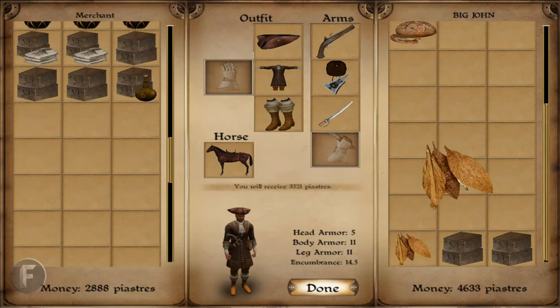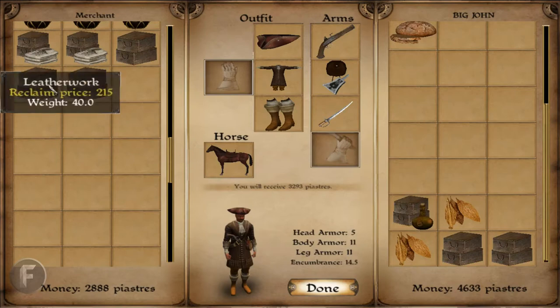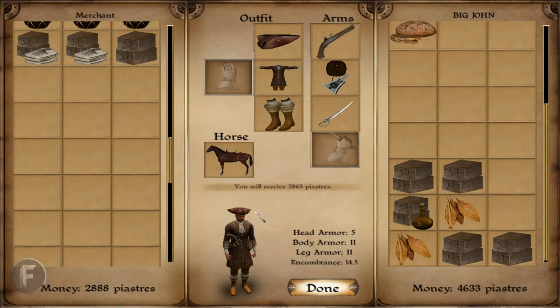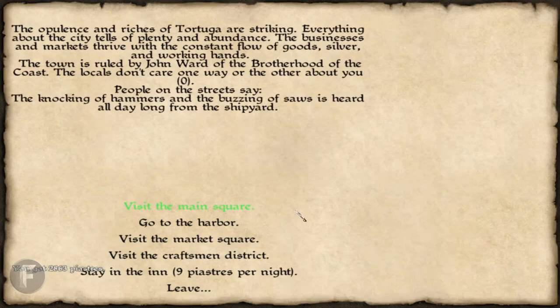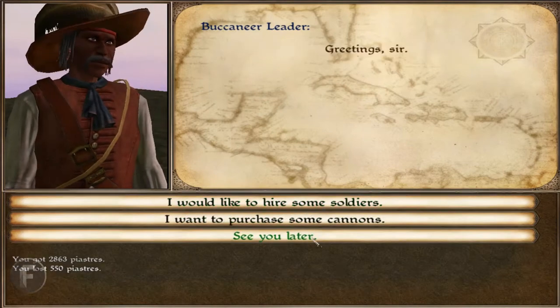We're going to make — oh, I went over. I wasn't paying attention. I'm going to take some stuff back. Went way over. Okay, that'll work right there. Done. Head back. We're going to hire some more men. Hire as many of them as possible. And there you go.